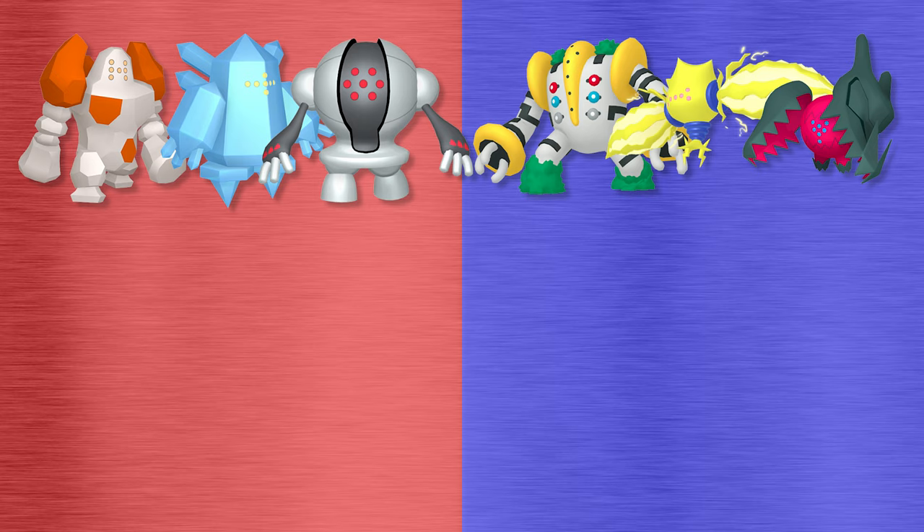Appearance-wise, each of the pre-Generation 8 Regis are tall humanoid titans without defined heads: Regirock with a rocky, boulder-like appearance; Regice with a body like a thick block of ice; Registeel looking very robotic; and Regigigas having a white body with black markings, a golden face, cuffs and shoulder pads, with bushy foliage growing from its feet and shoulders. Regieleki and Regidrago look like floating orbs — Regieleki being yellow with electricity pulsing out of its arms and feet with blue rings, and Regidrago being red and black with huge dragon head parts where its arms would be. They all have a unique pattern of dots that serve as their face.